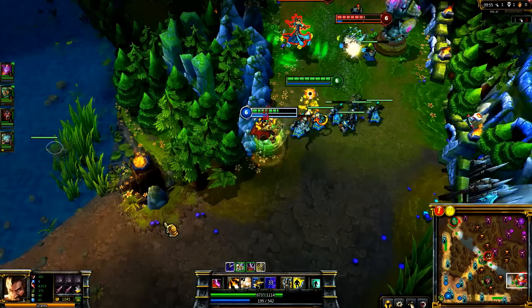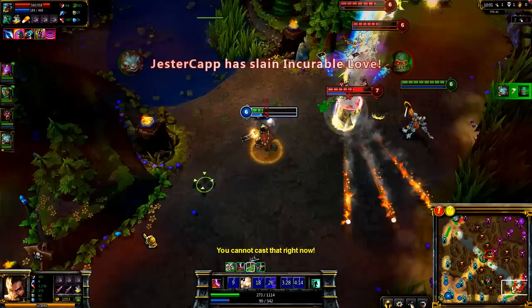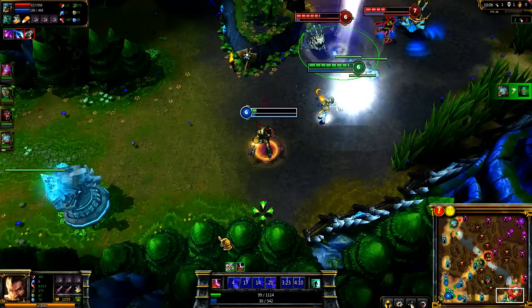Graves' abilities also let him escape from sticky situations. I get ganked from behind by that trickster Twisted Fate. I Quickdraw up to him, tag him with Buckshot, and flash out. As I get chased, I land Smokescreen in front of my chasing enemies. As they follow, they're unable to hit me, and I make it out thanks to a heal from Soraka.